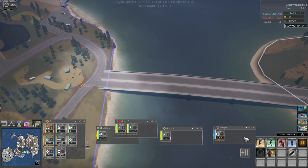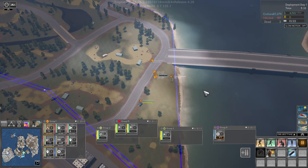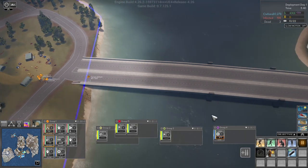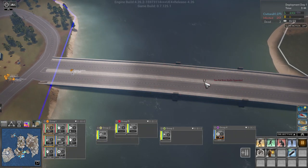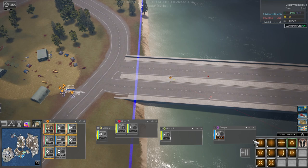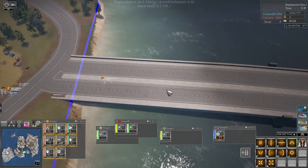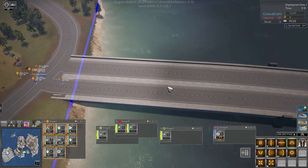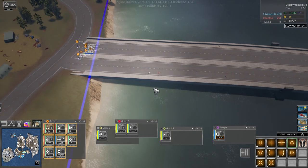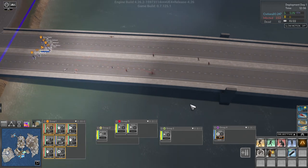We'll blow this bridge up. Group one, we want silencers on. You're gonna call in the air force — I guess that's something. All right, we need the rest out here as well. We're going to get into the wedge formation — group one, come up here in wedge. All right, they're already infected coming over the bridge, we need to stop that.